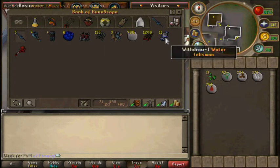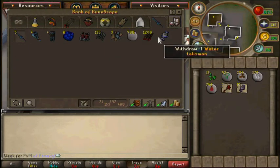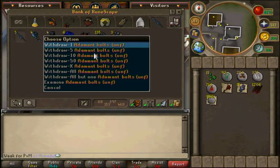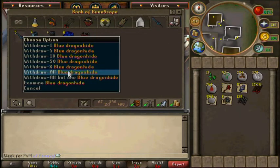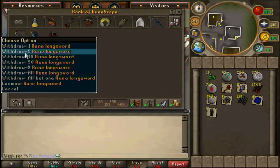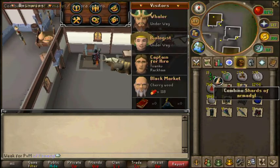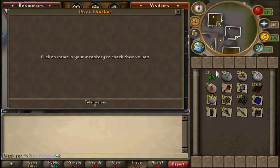About the drop rate of the steadfast boots: it's around 1 in 300. So if you want to hunt them, I got it after the 57th kill. I'm going to price check without and with the steadfast boots.